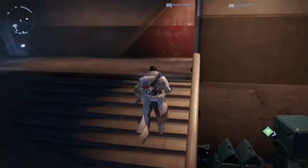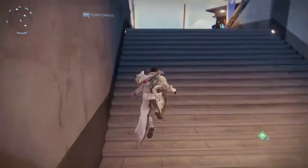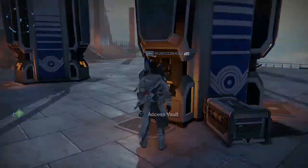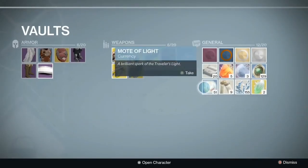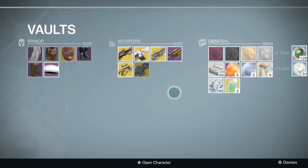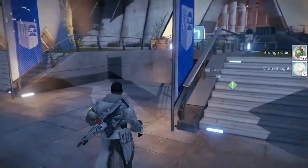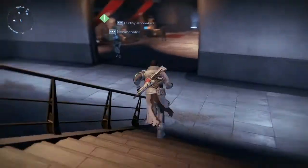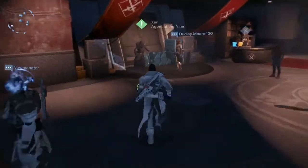I end up buying an exotic engram. I only have two warlocks and a titan, so there's a slight chance that I don't get what I want or anything I really need. As you can see, I have hunter stuff in my vault. I just wanted to keep this one short for you guys today, just to let you get a peek and see what he has.